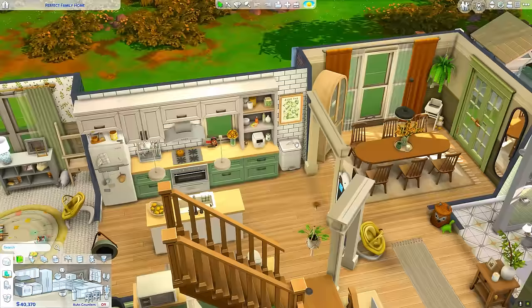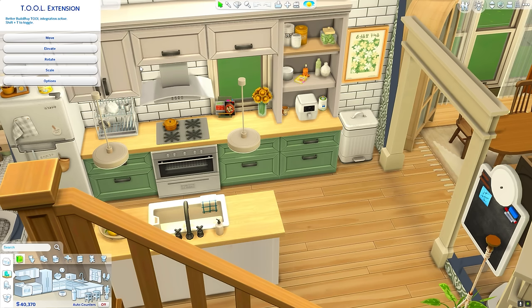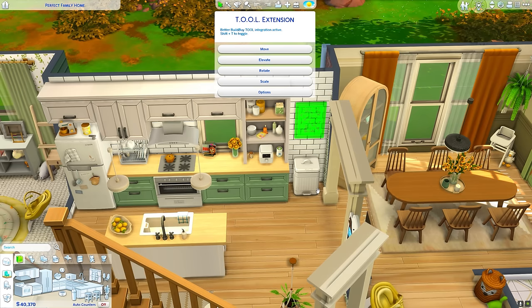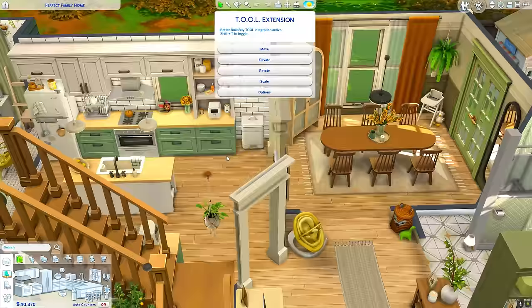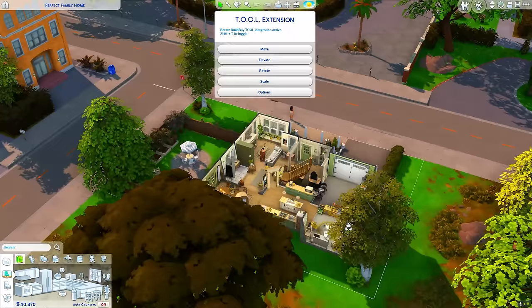Now we're getting into Build and Buy mods. The first mod I have to put on the list is the Tool mod — I use this so much. If you have Tool installed with Better Build Buy, you can actually use them while you're in build mode and I absolutely love it. It is very much needed and a lifesaver. I mostly use it for positioning and scaling things — for instance, if a painting was a little too big, I could take it down and make it smaller.